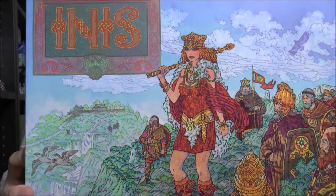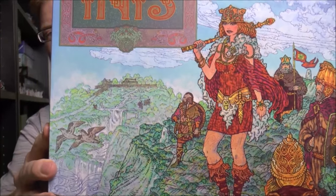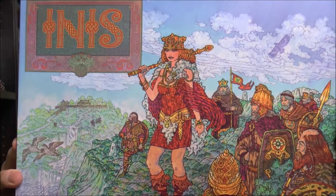Hey everybody, welcome to Drive-Thru Review 547. Today we're going to take a look at Inis — I think it's pronounced 'Inish.' It's got very evocative Celtic style art. This is a game from Matagot Games brought over by Asmodee. It sort of reminds me of a cross between Blood Rage and Kemet, but it's very different than those. It's a card drafting slash area control game with a unique way the game will end.